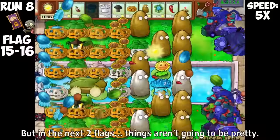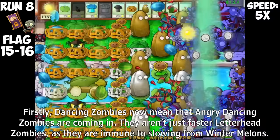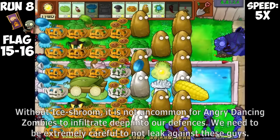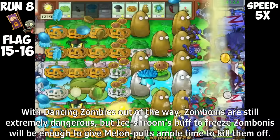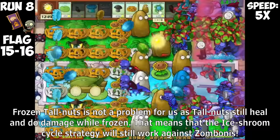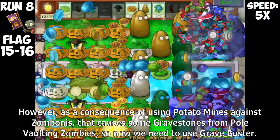The difficulty won't increase until flag 20, when tougher zombies start to come earlier in the level. Blazing past the next two flags, these were a relative ease as we continue the instant tilt cycle strategy. But in the next two flags, things aren't going to be pretty. Dancing zombies now mean that angry dancing zombies are coming in — they aren't just faster leatherhead zombies, as they are immune to slowing from Wintermelons. Without Ice Shroom, it is not uncommon for angry dancing zombies to infiltrate deep into our defenses.